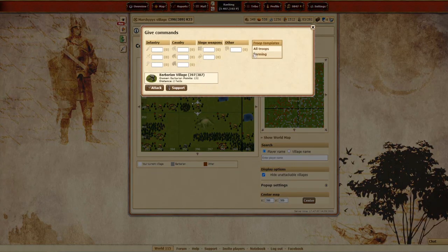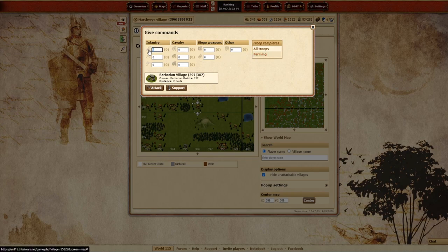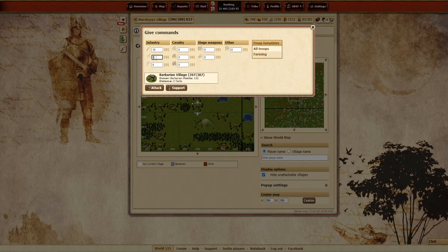Now when we go into the map and click a barbarian village, we can click send troops and the template we just created appears. If I had those units available, it would automatically fill in the 10 spears and 10 swordsmen when I select that button. As you make more templates you can have a nice list to quickly click from, and for this one it would put in all the farming troops so you can then send your attacks.